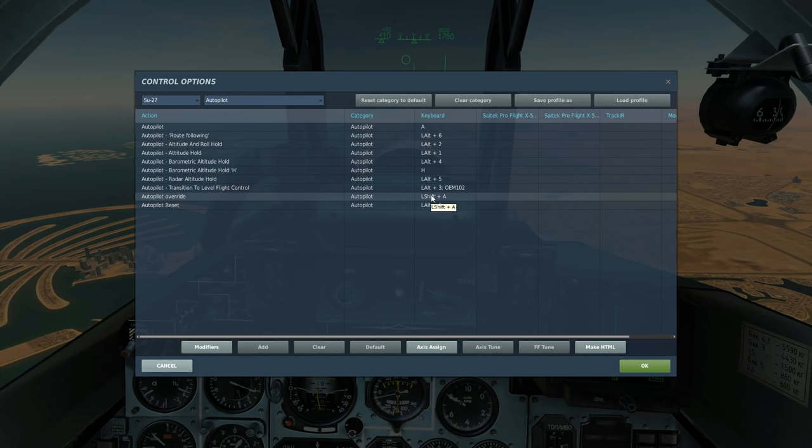Temporary Override is Left Shift and A, and Autopilot Reset — which should really be called 'disengage' — is Left Alt and Nine. Now the autopilot will control the plane either through the actual control stick itself or through the trim. If it can get away with just using the trim, it will. If it needs to make a bigger movement, it will take control of the stick as well. You can fight against the autopilot, but a warning will sound that you are fighting against it.